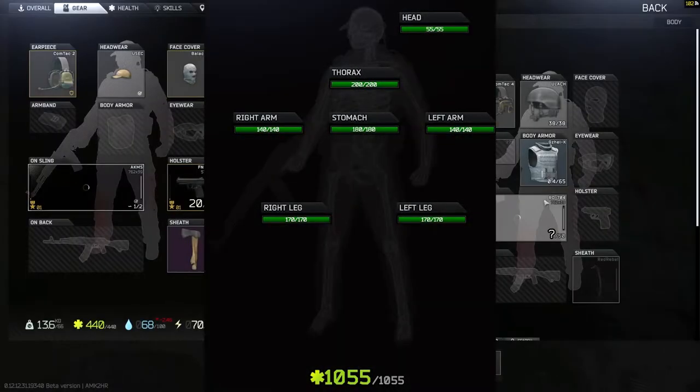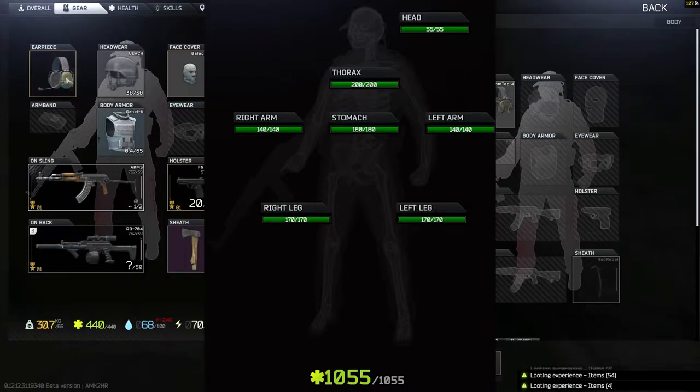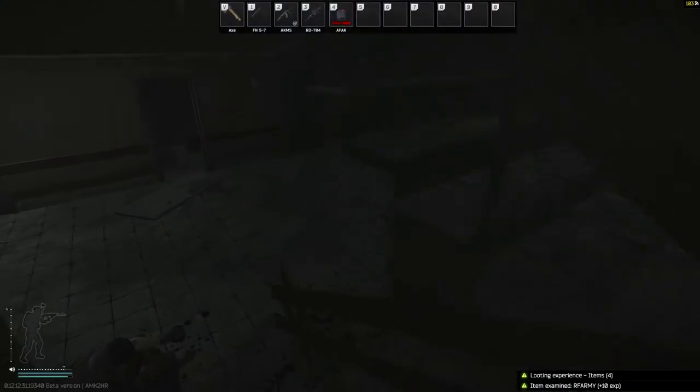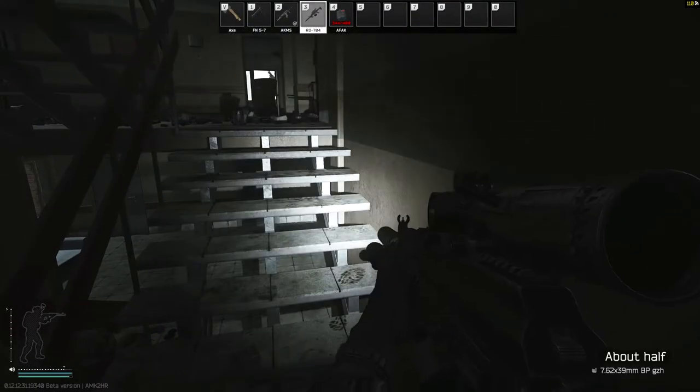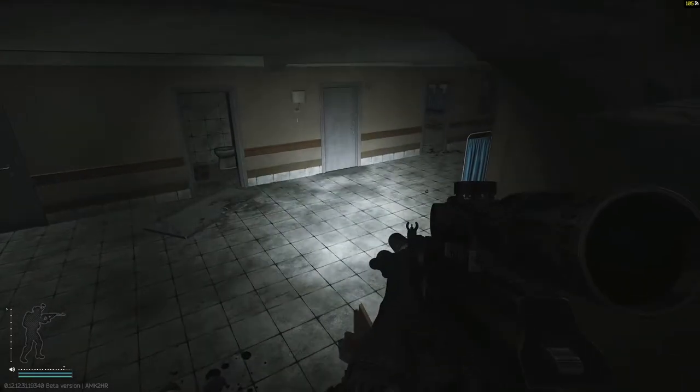Another thing to think about with the guards is they have a health pool that is slightly lower than Sanitar. They do have only 200 HP in the thorax compared to 360, but they still have a 55 health head. So kind of watch out.